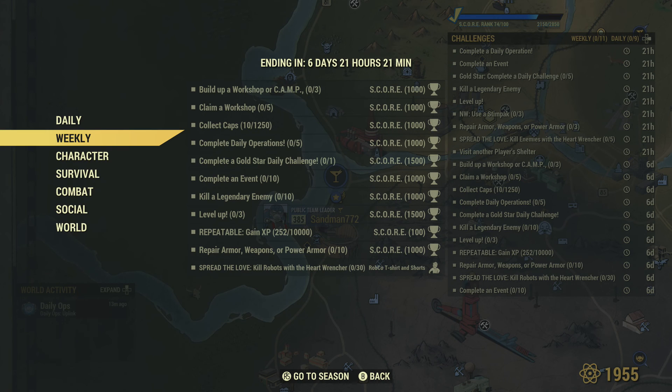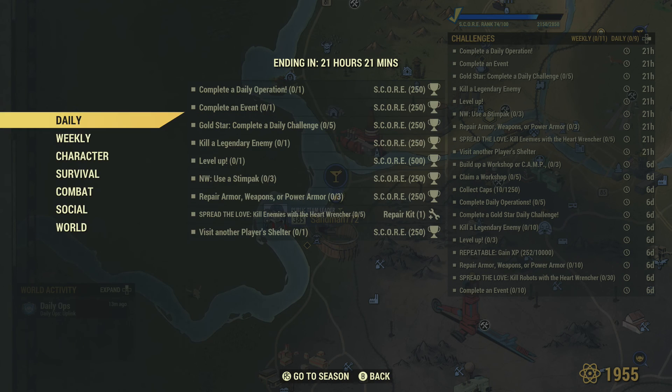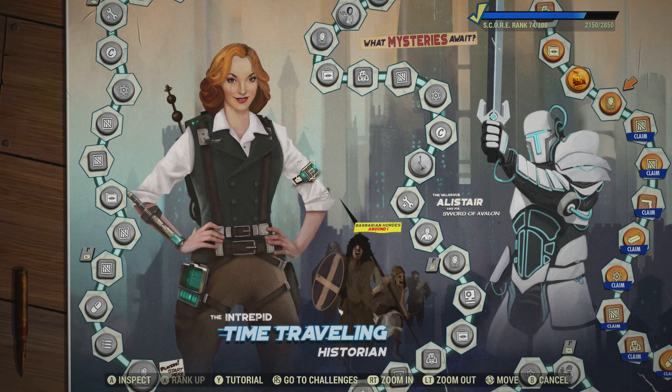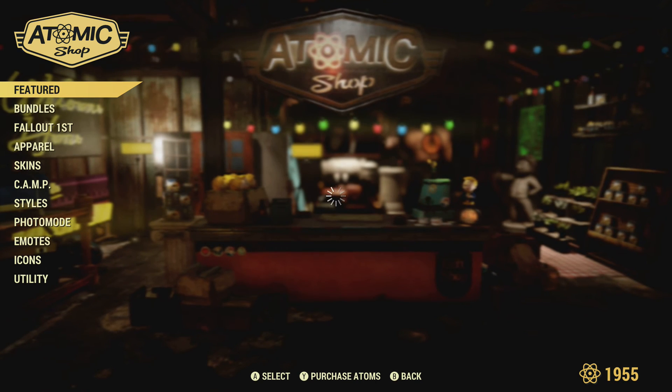I guess we get lots of score, maybe this is just extra. And this one looks like we get a repair kit when you do this one today, so for those that use repair kits. For those that aren't fully up to speed yet, let's jump into the atomic shop here quick to see it easier.